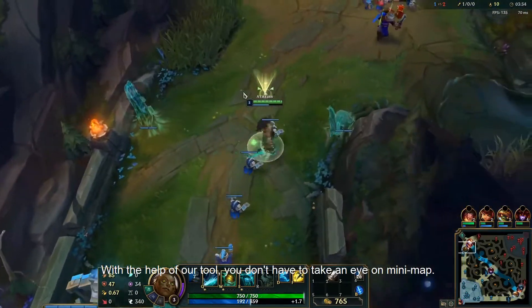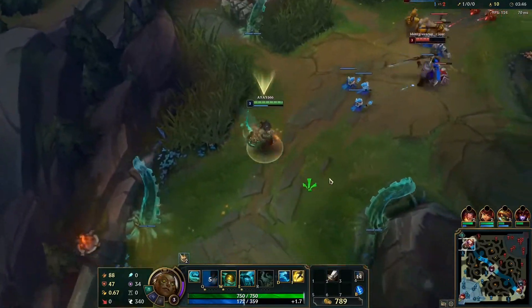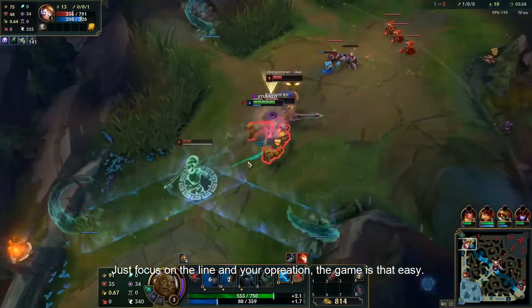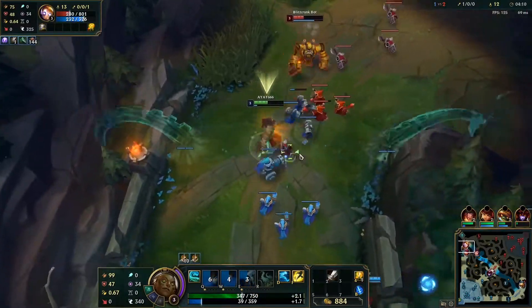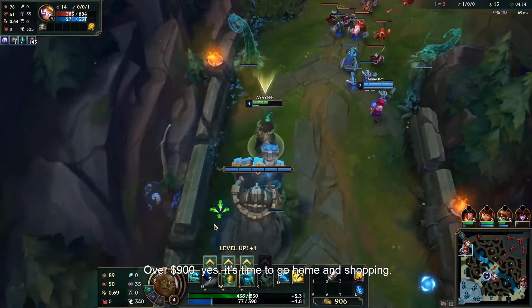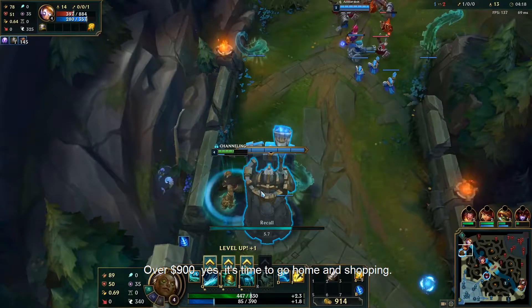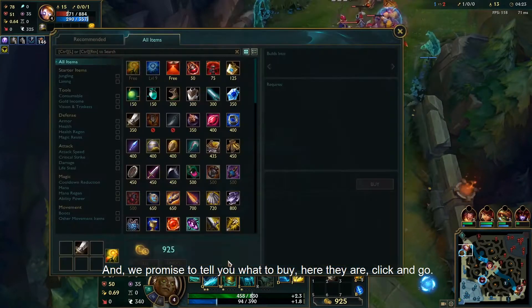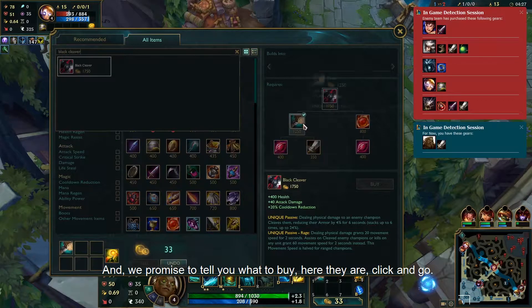With the help of our tool, you don't have to keep an eye on the mini-map — just focus on your lane and operations. The game is that easy. Over 900 gold? It's time to go home and go shopping. We promised to tell you what to buy — here they are. Click and go.